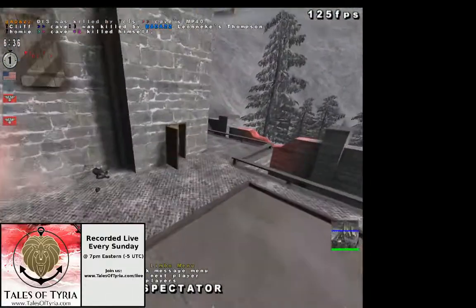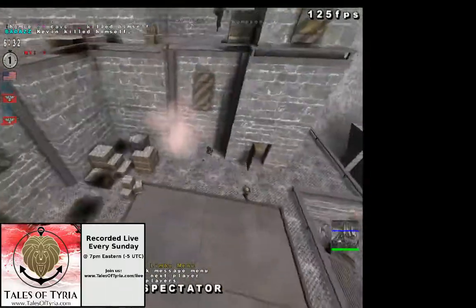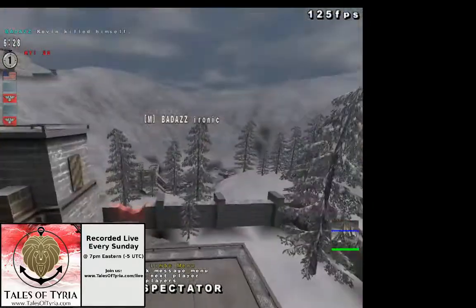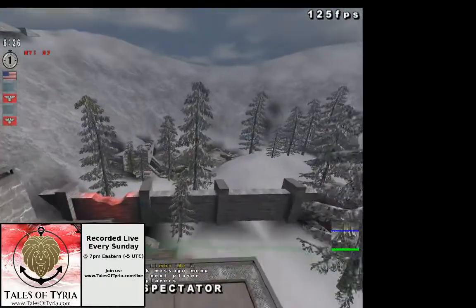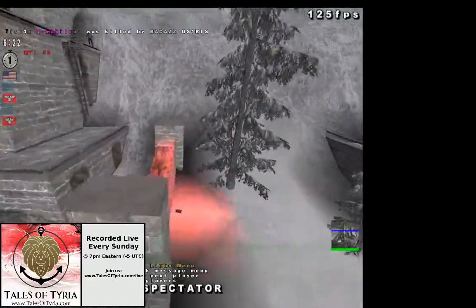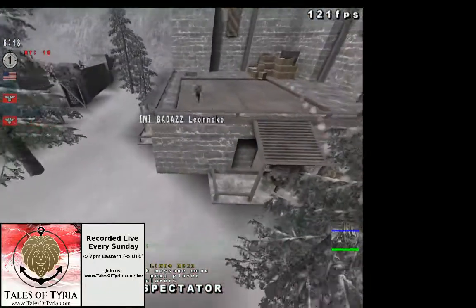Cliff hiding behind some boxes that whole time. And fortunately, Leo Necky — very, very quick on the uptake — is able to spin and headshot just like that. Very well done. So even though this main defensive wall here is going to go down, it looks like the allies have it well in hand here.